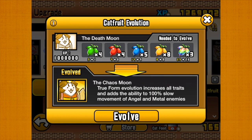True form evolution increases all traits and adds the ability to 100% slow movement of angel and metal enemies. This costs 1 million XP, along with 4 green catfruit, 4 red catfruit, 5 blue catfruit, 8 yellow catfruit — which is very difficult to get — and 3 epic catfruit, which for some reason I have absolutely loads of, because catfruit stages just keep giving me that.